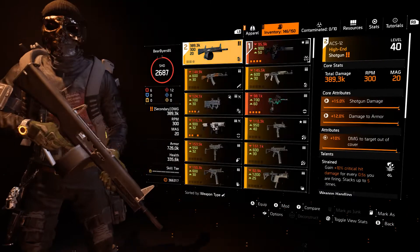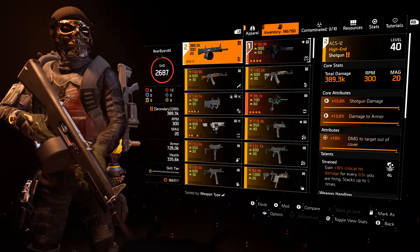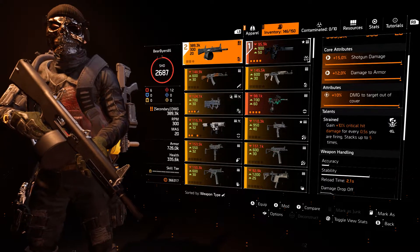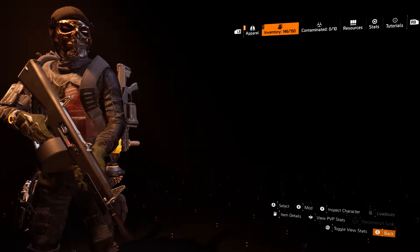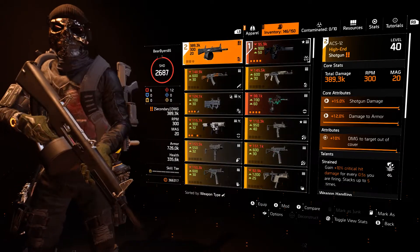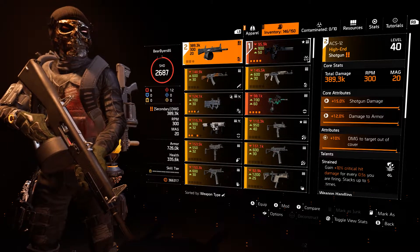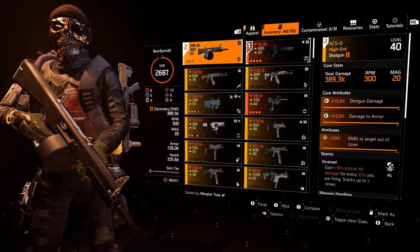When they get really close, I switch to my tried and true ACS-12. I really like this — if I had Rock and Roll maybe I could go with it, but I like the ACS-12 for its damage at 389 and the ability to just empty a clip in somebody's face.